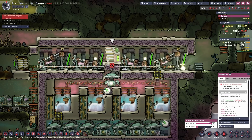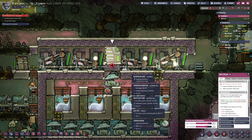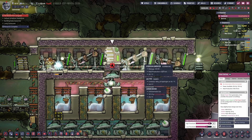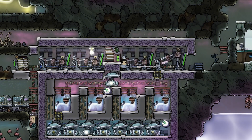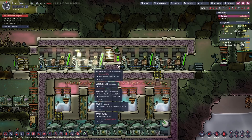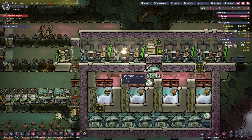We are going to set the smart battery to 90 and 70. So every time the smart battery reaches the low threshold of 70, the generators will turn on and fill the battery up to 90 percent again. There we go — now it is automated. We are not burning unnecessary fuel, and we still have battery.